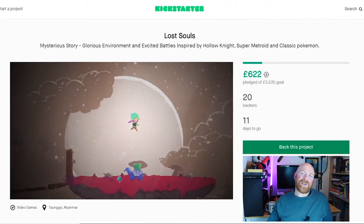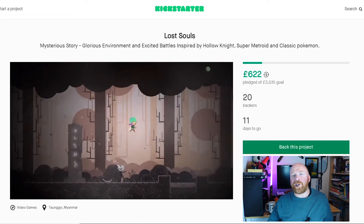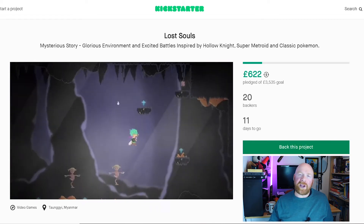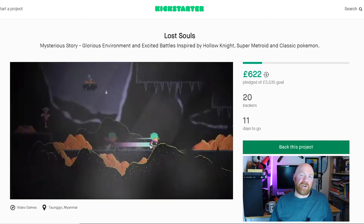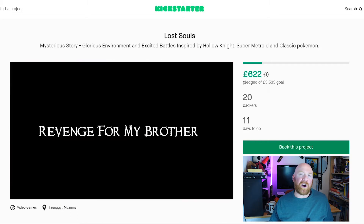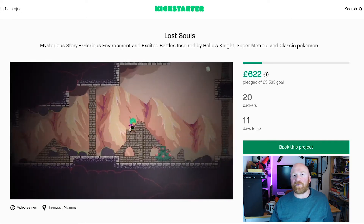Lost Souls is a bright and colourful 2D action platformer inspired by the likes of Hollow Knight and Super Metroid, though the art style reminds me a little bit more of Hyper Light Drifter. The story sees the main character, a knight of the realm, battling through the underworld as he seeks revenge for his brother's death.